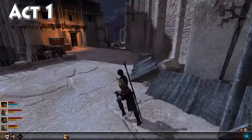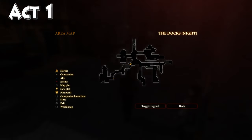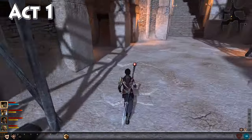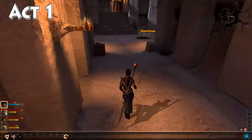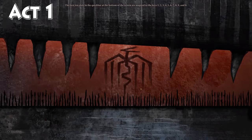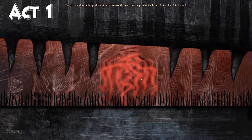The other entrance is all the way over here and down back in this direction. We're actually gonna go in this one right over here - it's not marked on the map. You can go in either one, but you may have a quest marker directing you to this one, so it's kind of killing two birds with one stone if you haven't been down here before.